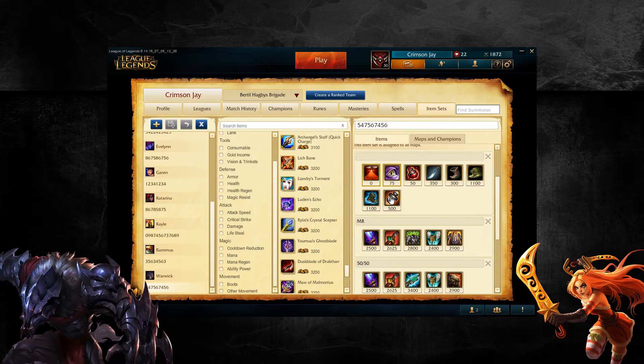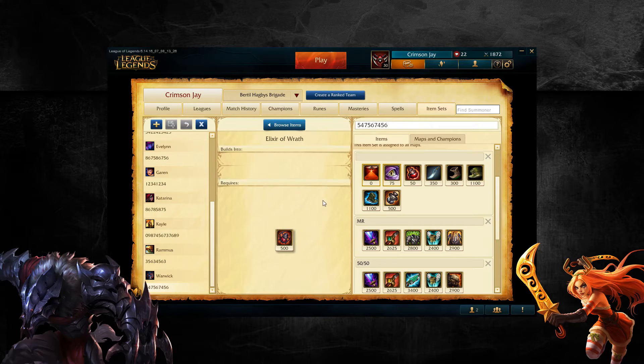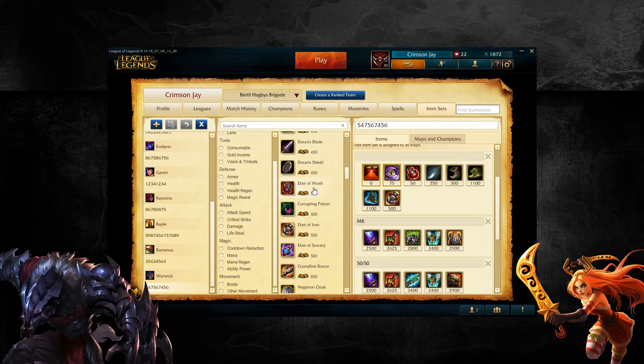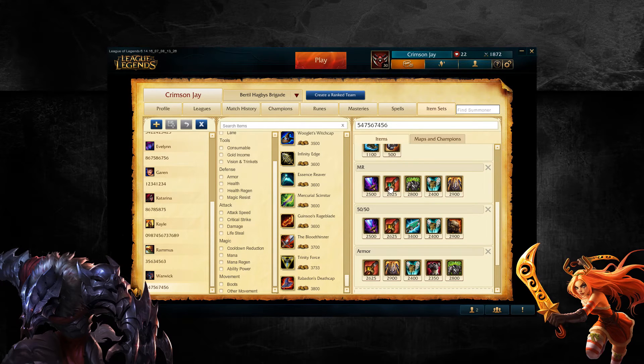In terms of the elixirs, you can get all of them, but if you're not building AP Warwick, there's no reason to get the purple one because it's just a shittier version of the red one. If you feel like your team needs more damage, by all means get an Elixir of Wrath — it makes you deal quite a bit more damage and gives extra leech, and it can make the difference between winning and losing a game. Personally, I like Elixir of Iron a lot better, mostly because of the tenacity, because crowd control is the bane of my existence. Plus, if you're building Cinderhulk, there's a nice little synergy there.